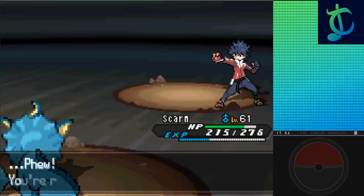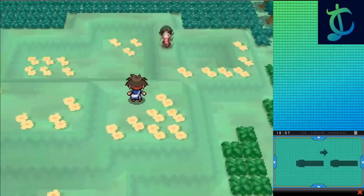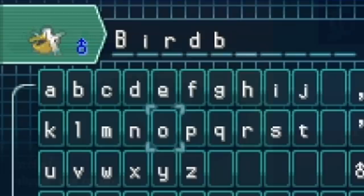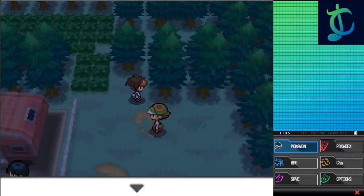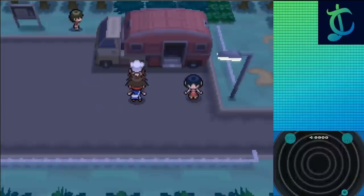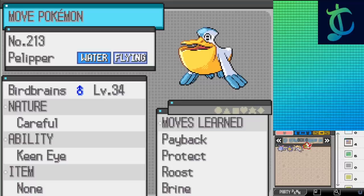First, I grabbed every single Rare Candy from around the region — the level cap of 62 is alleviated after the first league battle, so these will be handy to get as much advantage over the rest of the league and champion as possible. I also grabbed a Pelipper from Route 13 as my encounter there to replace Swanna — it's not nearly as good, but it's at least the same type and can serve as a relatively perfect replacement. Next up is resetting all of my Pokémon's EVs using EV-reducing berries from the NPC on Route 5, skipping days to get them. And finally, I grabbed a bunch of different TMs and went to move tutors and the move relearner to finish off everything.